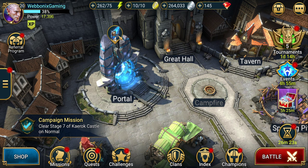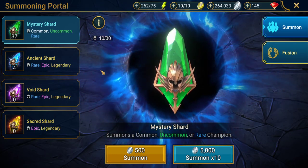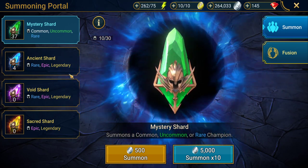As you can see, there's an indicator which says there are four ancient shards, so we're gonna be summoning them right now — hopefully getting lucky and getting a new champion to use, or just having some food to be able to upgrade our current champions.